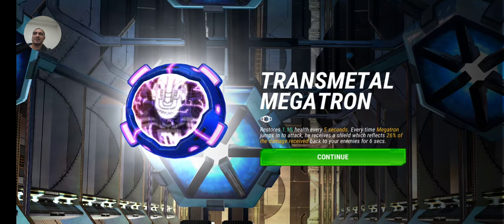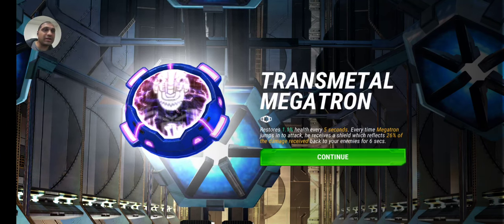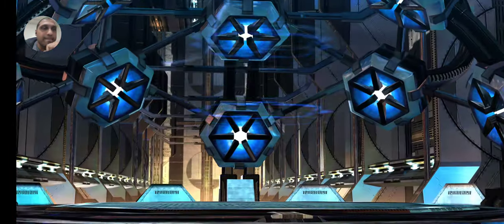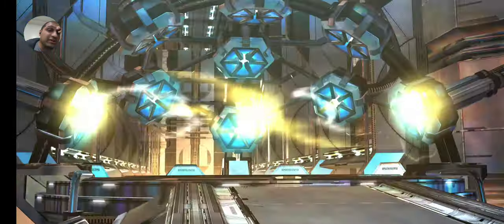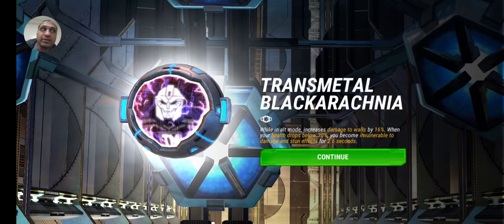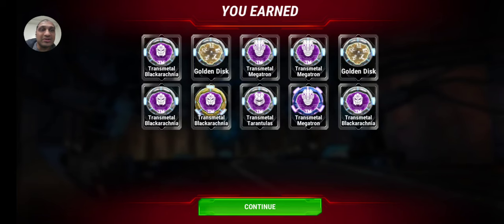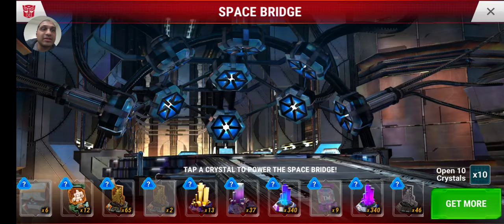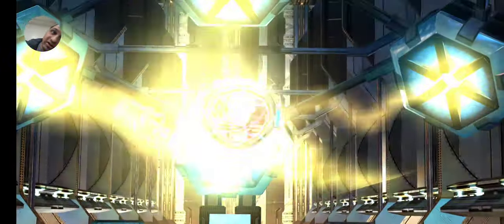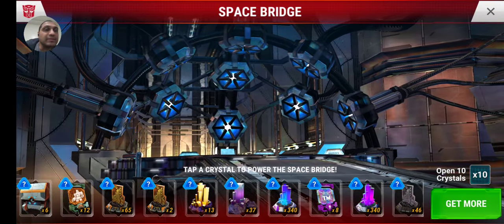Oh wow, look at that — so I think they heard me complaining. I at least got a piece of what I want, so I can put that on my four-star Megatron. But now I'm that much closer to actually going to the Shanix store and putting the five-star upgrade on him. 50K Shanix on the five-star Megatron — that's the only way I would get him.